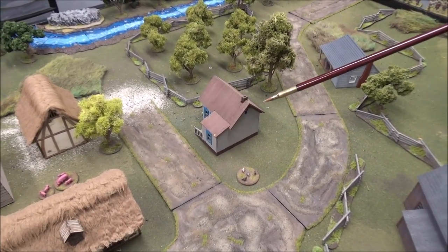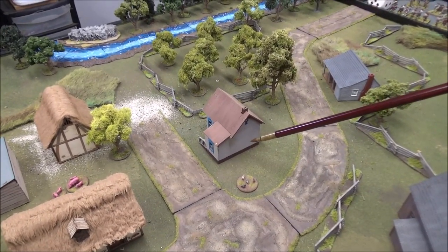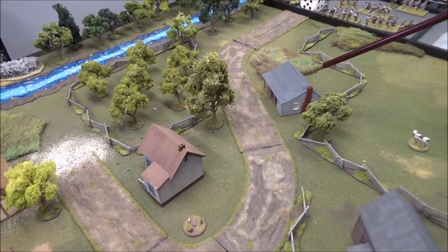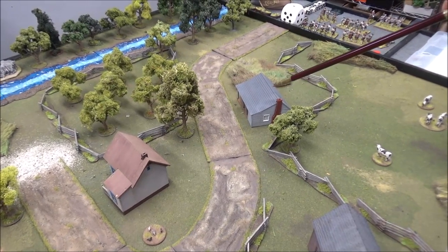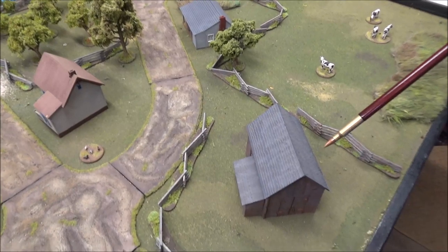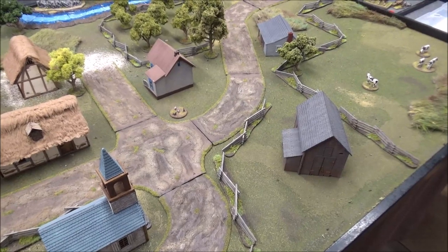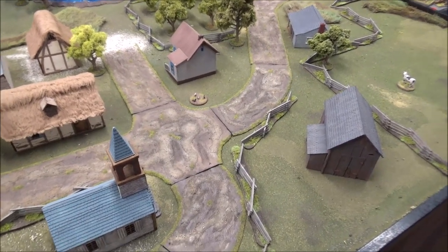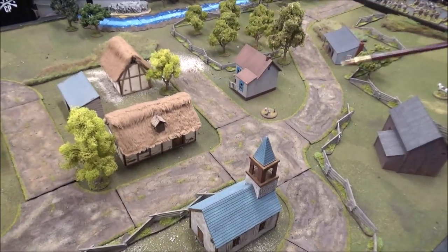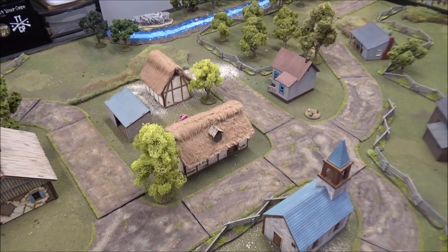This building has a regular unit of redcoats starting in it, along with a document that can be grabbed. The quartermaster's main building has a document and a supply. Over here is the main munitions storage barn, where the bulk of the supply munitions are stored. So Travis is going to be attempting to gather all of this stuff up, load it into wagons, and get it off the board before Steve can stop him.